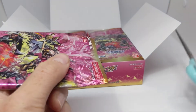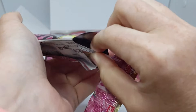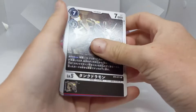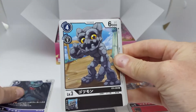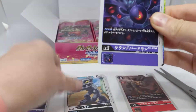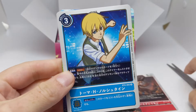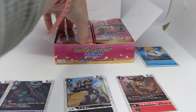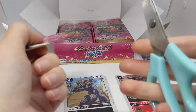Alright, here is our first booster and it's time to once again make everybody nervous with the way that I open the booster packs. We've got Tankdramon, got Geogreymon, got Devimon, got Gotsumon, we've got Soundverdmon, and we've got Thomas H. Norstein, who we did not get in the first unboxing video for Great Legends. So that's exciting. I think that was the one Tamer card we were missing.